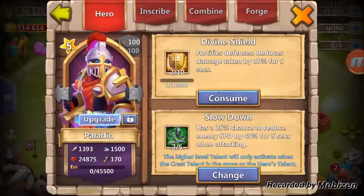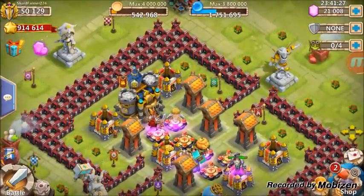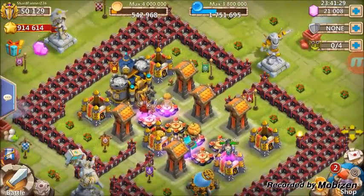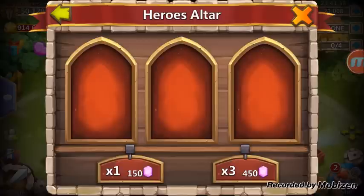That is pretty much it. We need pretty much everybody, but we got the main ones — Pumpkin Duke and Cupid on this account. Let's hope we can get in here and get a new hero for this account, maybe two. We are going to take this down to about 11,000 gems.